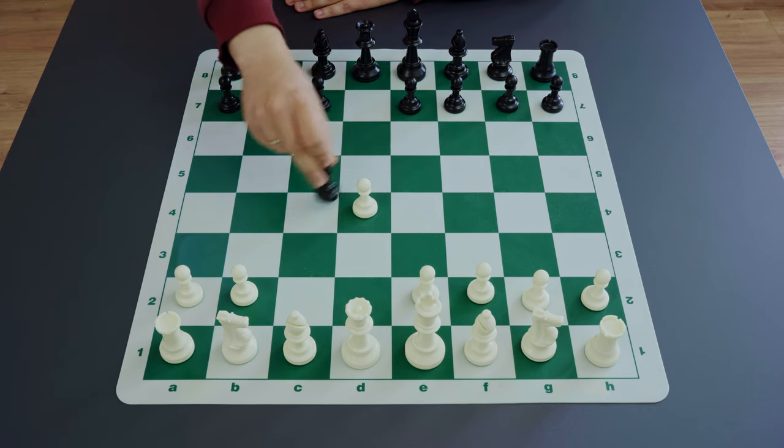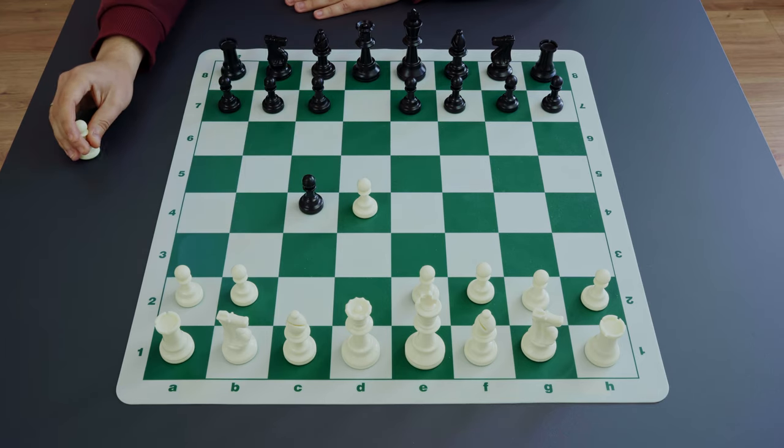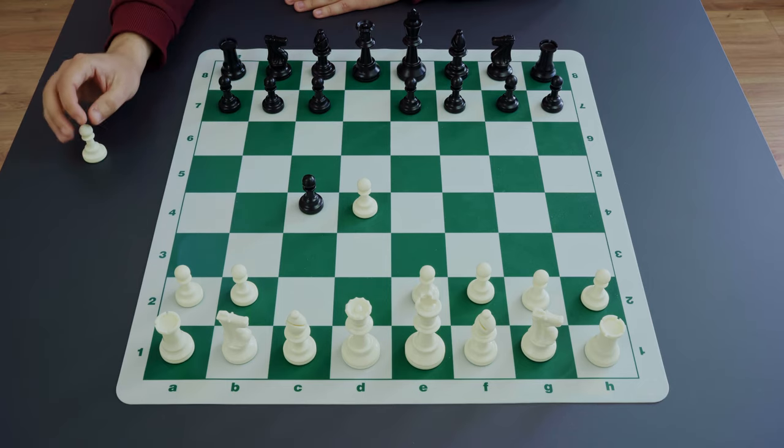If black captures on c4, black sort of agrees that white will have better control over the center. Indeed, white has no problems playing e4 even the next move. But black will try to use the new opportunities that arise after d-takes-c4 to counter-attack. The d-file becomes open and black can exert some pressure on white's central d4 pawn, maybe undermining it a bit later.